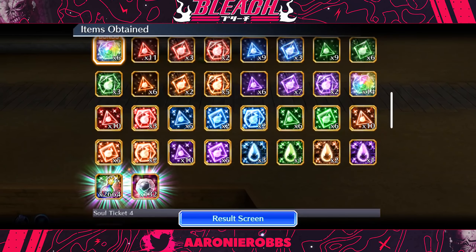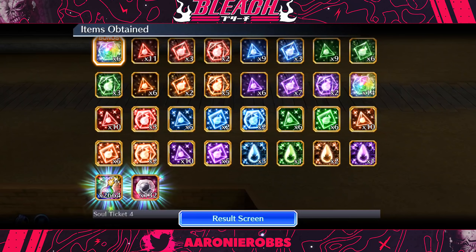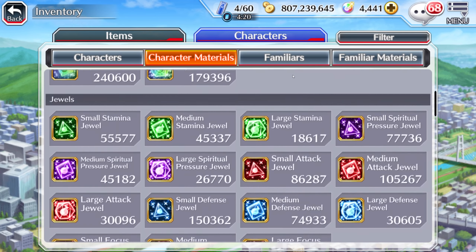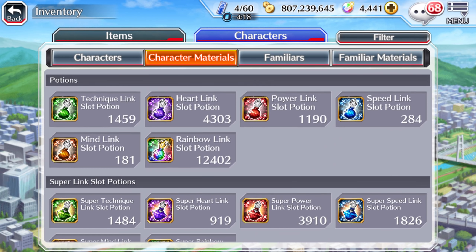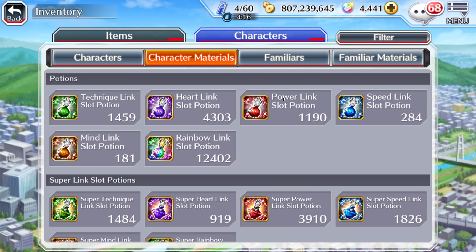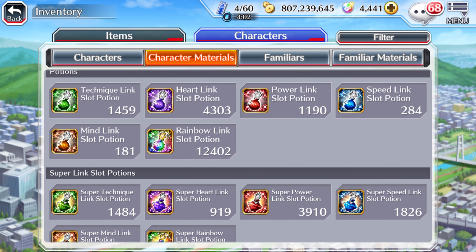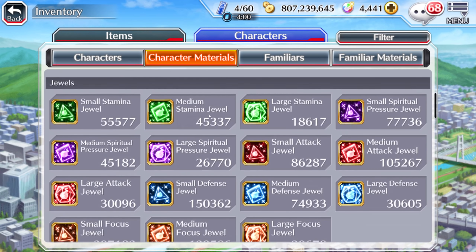I want to quickly share how much stuff I've gotten in my last like 300 soul tickets — so this is a rough estimate. In around 300 soul tickets, I've walked away with like 60,000 large EXP crystals. And when it comes to the rainbow potions, I've already gotten 6,000 in one day of farming. That is absolutely insane. And keep in mind, this is here for 20 or so days, so if you go ham on this event, you can stack up to like 50,000 rainbow potions, which is just mad.